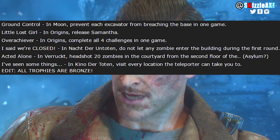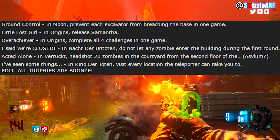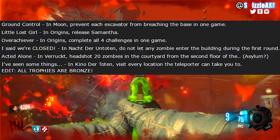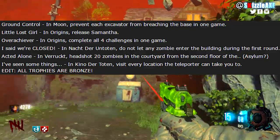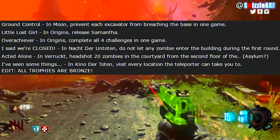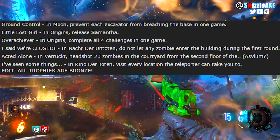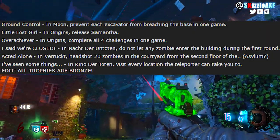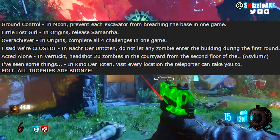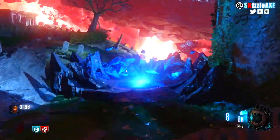'Ground Control' — in Moon, prevent each escalator from breaching the base in one game. 'Little Lost Girl' — in Origins, release the Menta, which is basically the easter egg. 'Overachiever' — in Origins, complete all 4 challenges in one game. I'm not totally sure what those challenges are, but if I had to guess it's probably like the staffs and stuff like that. By the way I've got staff guides on the channel, check them out.